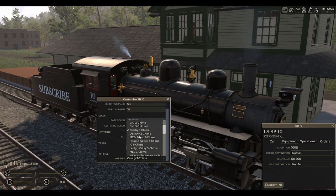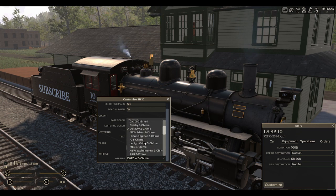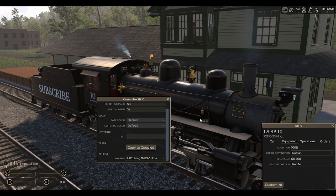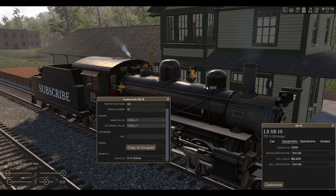We've got a DNRGW Durango three chime — that's a good one, nice sounding whistle. We have a 352's Frisco three chime, a bit of a deeper sound. I'm not really a big fan of those low sounding whistles. We have a HICO long bell three chime — this one comes in with the game. We've got an IC three chime as well.